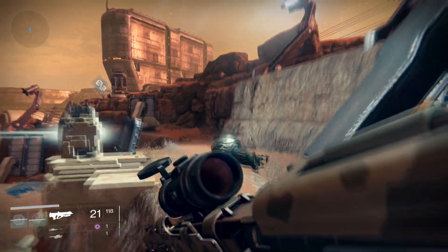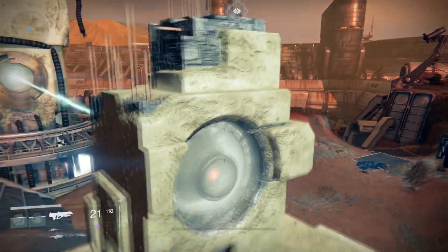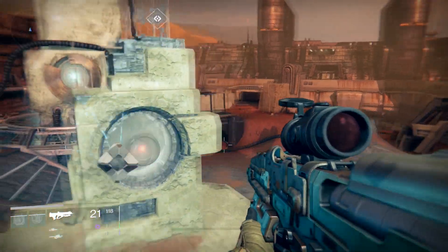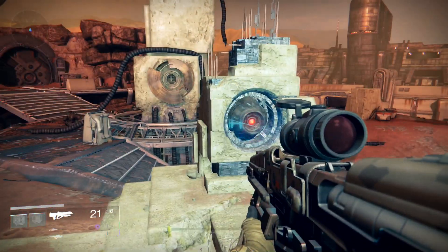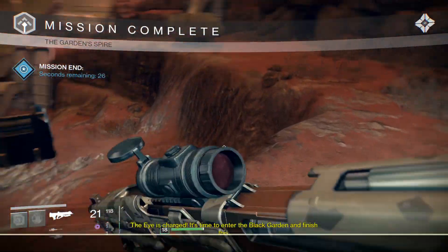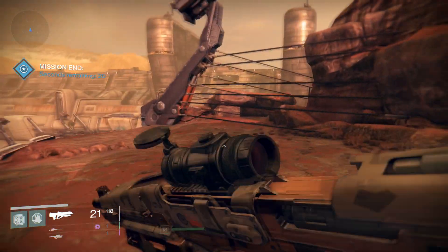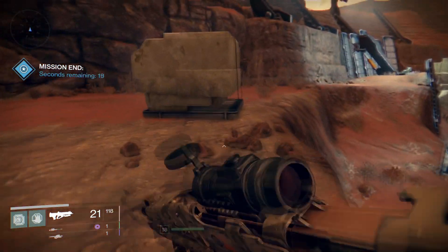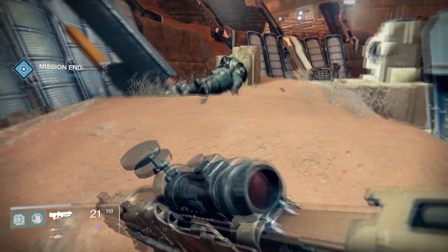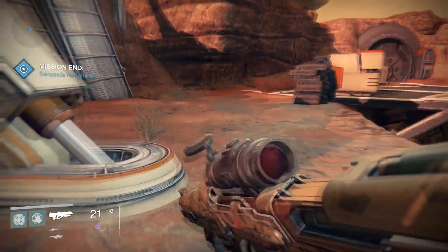Thank god we got this new gun during the level — that was quite cool. Let's deploy Ghost to recover the eye. Alright there we go — it looks pretty active to me. It's time to enter the Black Garden and finish this. Ladies and gentlemen, the eye is now powered up, which means we can now head to the Black Garden and enter it — which should be quite interesting indeed.